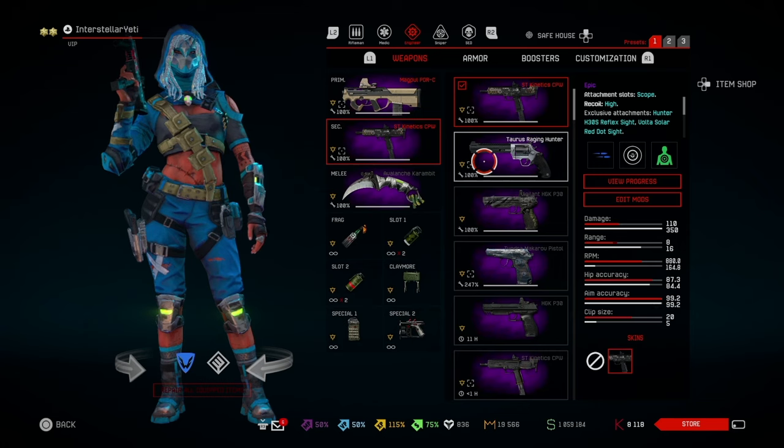For medic classes I would recommend the Ranging Hunter for long-range capabilities. For engineers and run-and-gun playstyles, the Kinetic CPW is your go-to secondary. Let me know your thoughts on the brand new weapon in the comments. Drop a like and subscribe if you enjoyed. I have over a million Warface dollars — I'm a millionaire in Warface! Thanks for watching and have a great day.